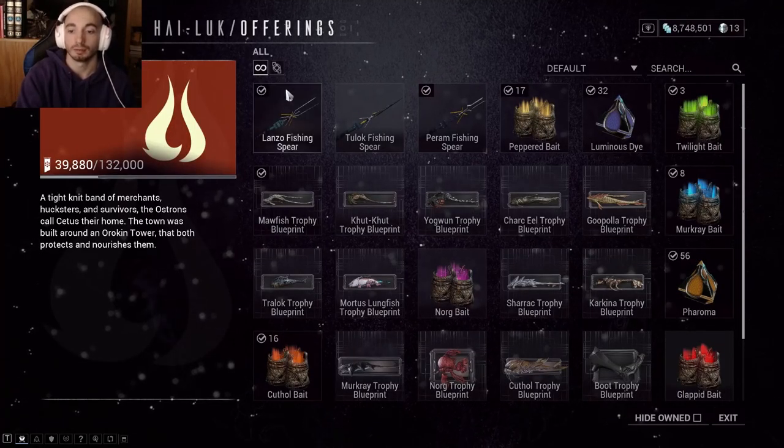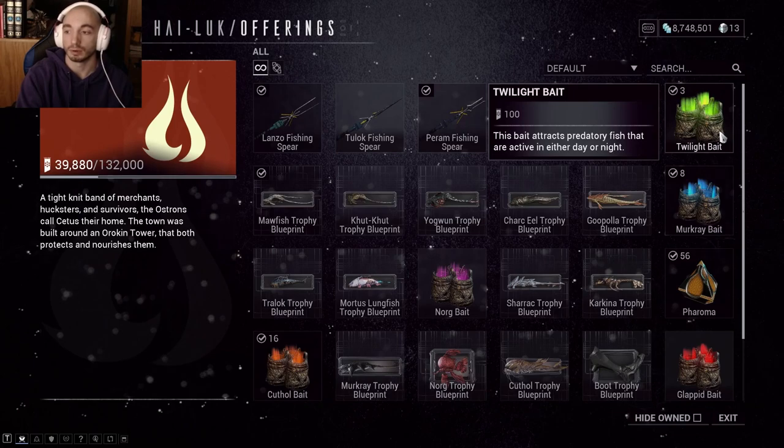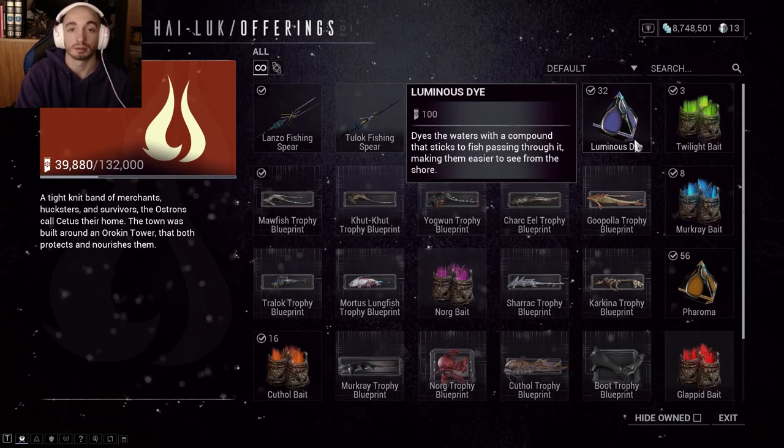I recommend stopping by the Lady and Satis for fishing to pick up the Lanzo Fishing Spear, so that way you can get the fish a lot easier. Also, some Twilight Bait would go a long way, and also get the Luminous Dye so you can see the fish in the water a lot more easily.